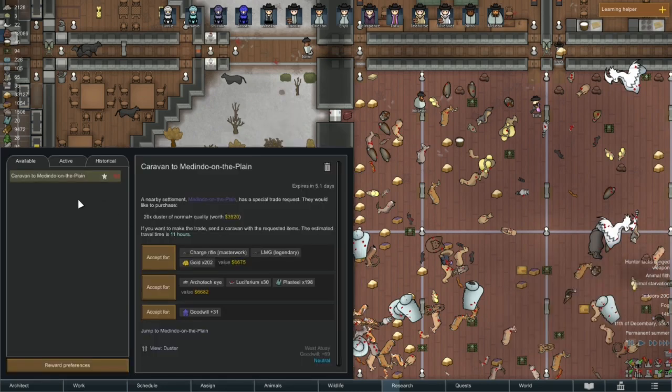The nearby settlement Medino on the plane has a special trade request — they would like to purchase 20 dusters of normal quality, worth nearly four grand. If you'd like to make the trade, you need to get there within the timeframe.